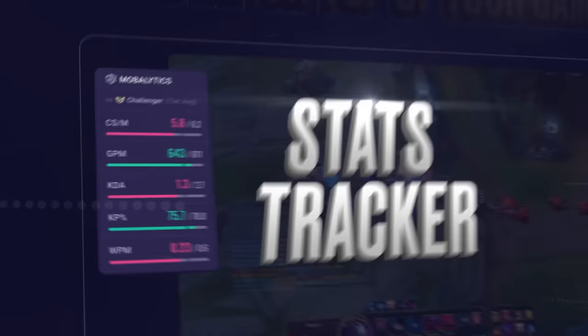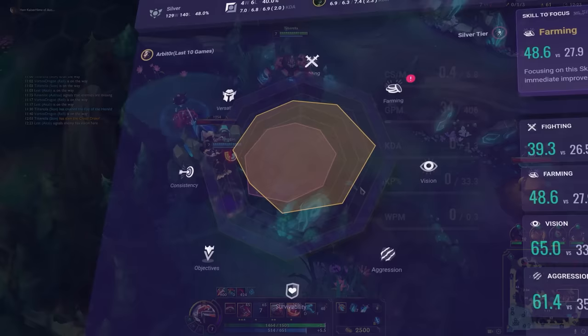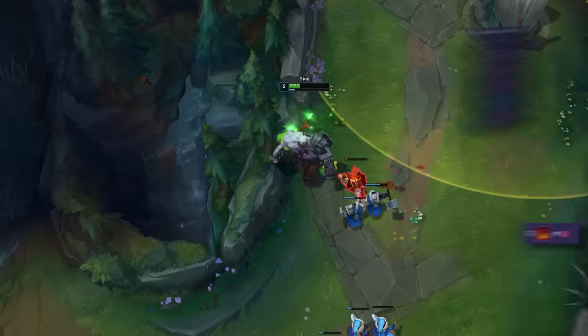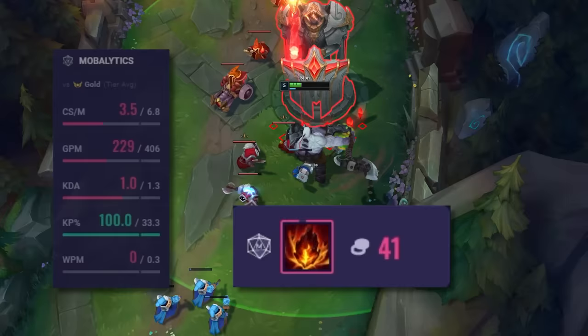After it's been installed, once you jump in game, you're gonna have a bunch of useful overlays that compare how you're performing in game to other people in your ELO. It's gonna teach you what areas you excel at and what areas you may be underperforming in. What's actually unique to the Mobalytics overlay app gives you live information on how much gold you need before each of your backs.